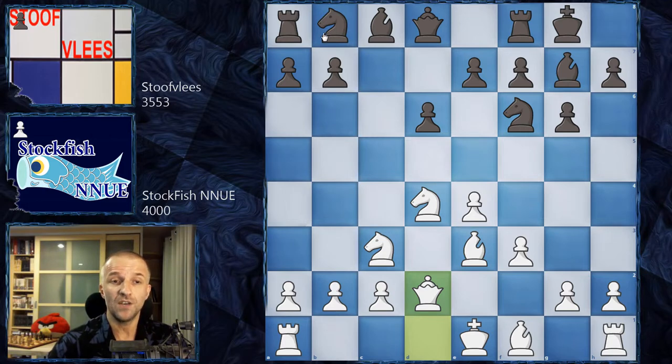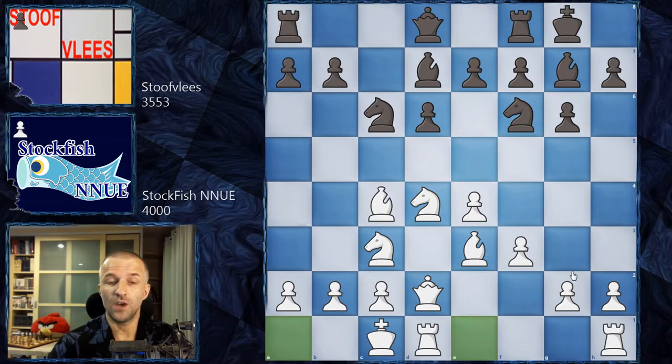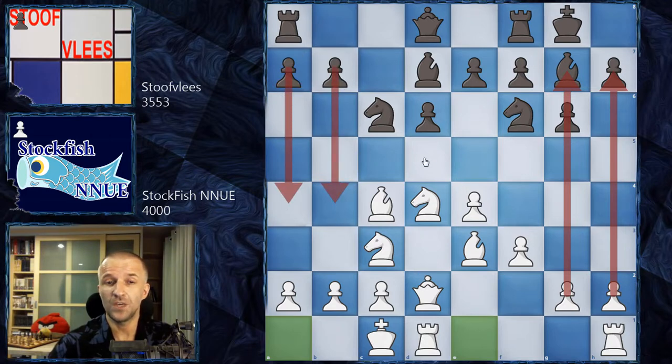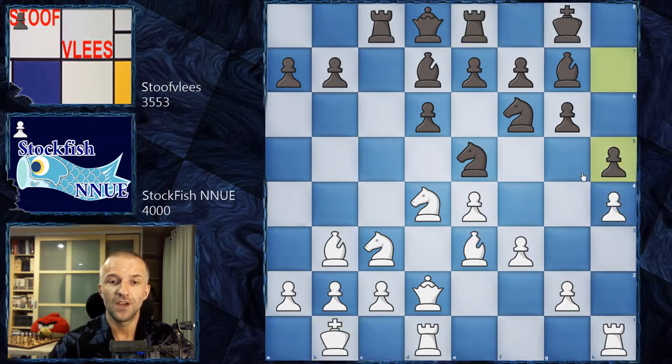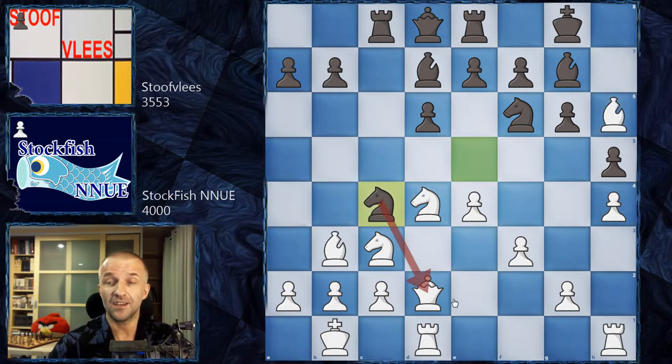The lines continue with knight c6, bishop c4 moving the bishop to this beautiful diagonal, bishop d7, and now castles by white. It's pretty standard that white will attack on the kingside — very sharp — while black attacks on the queenside. We have rook c8 and now bishop b3, which usually allows white to stay on this diagonal while not being under attack by knight to e5, which is the main line. As many of my subscribers enjoy it, I'll show you the main line: knight e5, and after king b1, rook e8, h4, h5, bishop h6, knight c4 attacking the queen.